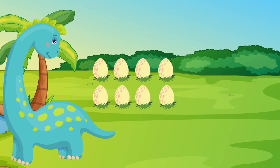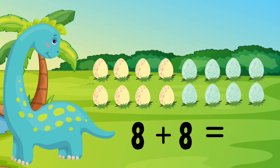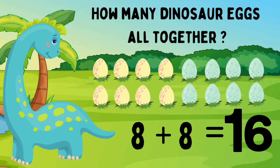Dino has eight yellow eggs. She also has eight blue eggs. Eight yellow eggs plus eight blue eggs. How many eggs does Dino have in total? Let's help Dino count: one, two, three, four, five, six, seven, eight, nine, ten, eleven, twelve, thirteen, fourteen, fifteen, sixteen. You did it! Dino has sixteen eggs. Eight eggs plus eight eggs equals sixteen eggs.